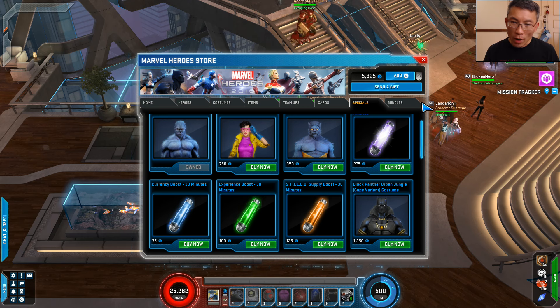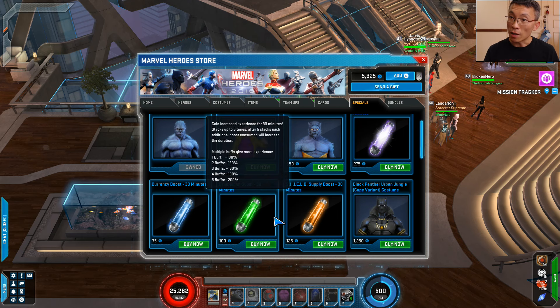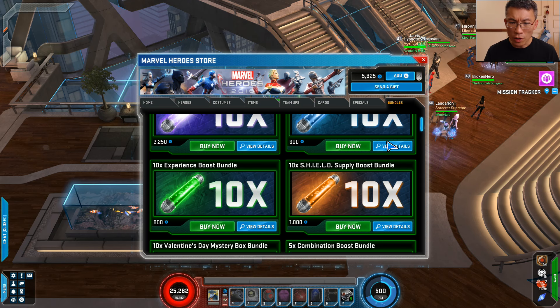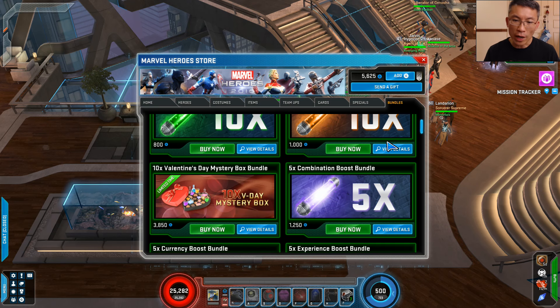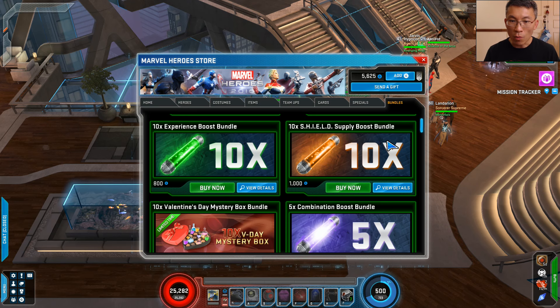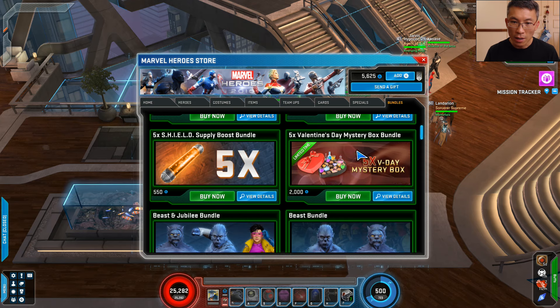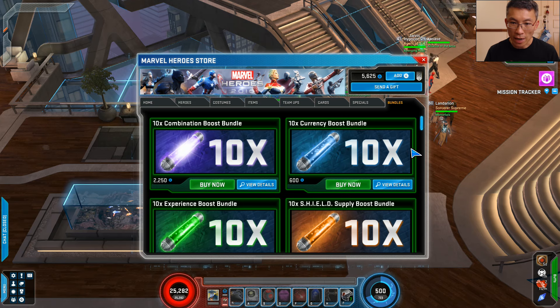As always, of course, buying boosts individually is going to be the least desirable option. If you use a lot of boosts, the best approach is to go through the currency bundle — I'm not going to go too deep into bundles since I'm not going to buy them anyway. But you can do the math and see if it's worth getting 10 for around $10 versus buying individually. Buying a big pack, like a 10-pack, is probably the best value for money.